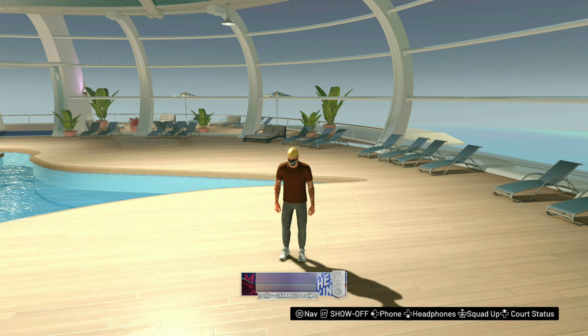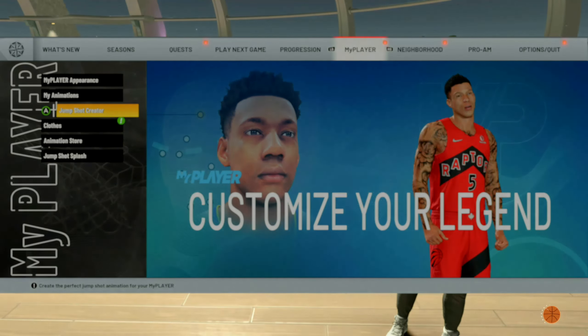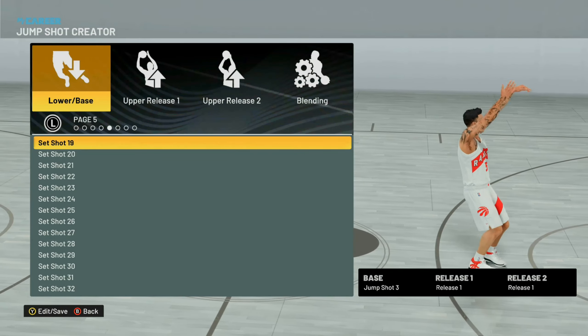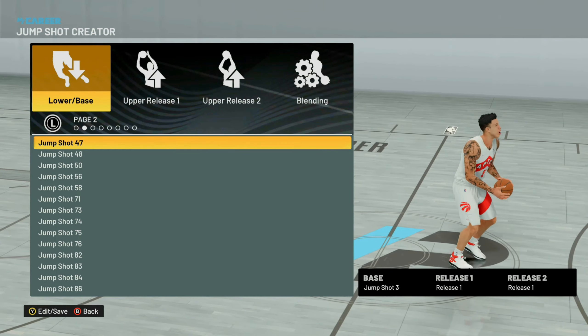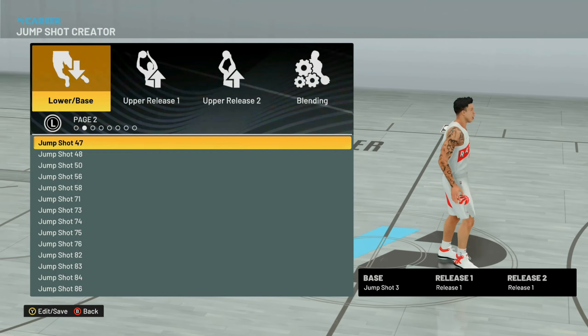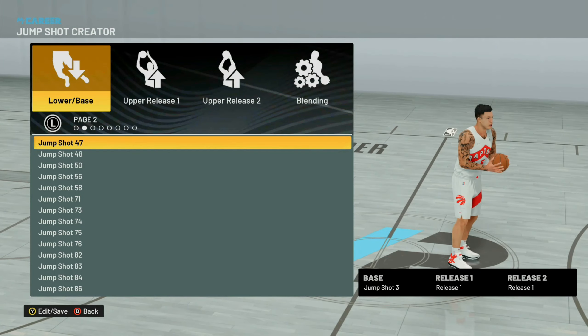To do this glitch, go over to the jump shot creator. As you can see, most of the jump shots you'd generally use are locked because I'm on my seven-foot center. The best available one is like jump shot 38. To do the glitch, go to page two — for example, I'm going to select jump shot 47.